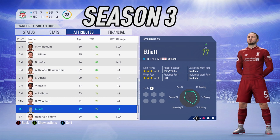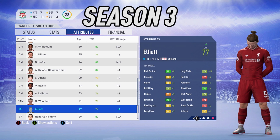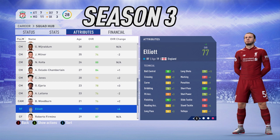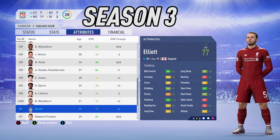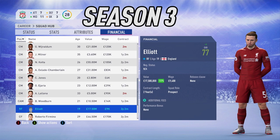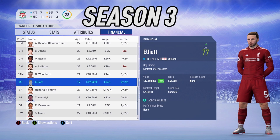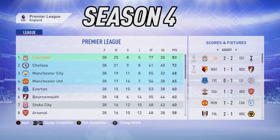Nearly 50 appearances at 19 years of age is astounding. His attribute growth this season included a plus three in acceleration and agility, balance, sprint speed, and stamina going up. In the technicals, every single stat besides slide tackling went up, with 92 short passing, 92 finishing, a big plus 11 to long shots, and ball control at 85 — looking like a nice winger on the right for Liverpool. His valuation sits at 17.5 million — a plus 133% increase — and we've signed him up on a new contract at 64k a week.